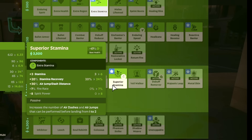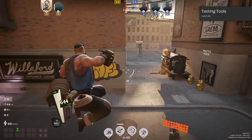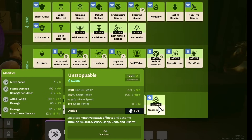Superior Stamina has its air jump and air dash distance reduced from +40% to +30%. Unstoppable can now be cast while channeling, which will help a lot of characters with their ultimates. Along with that, the cooldown has been reduced from 65 to 60 seconds.